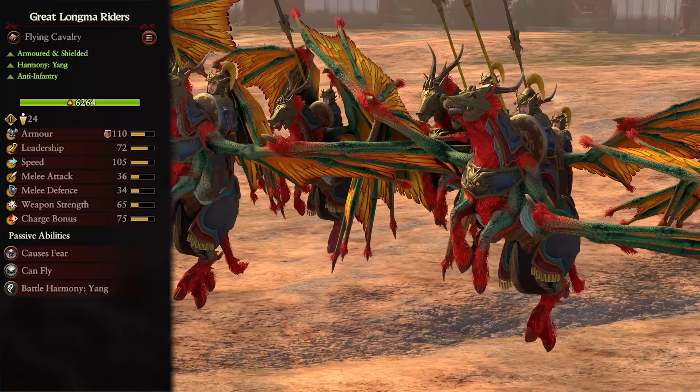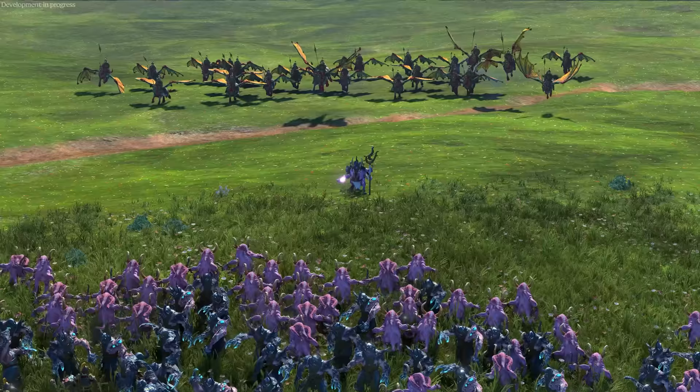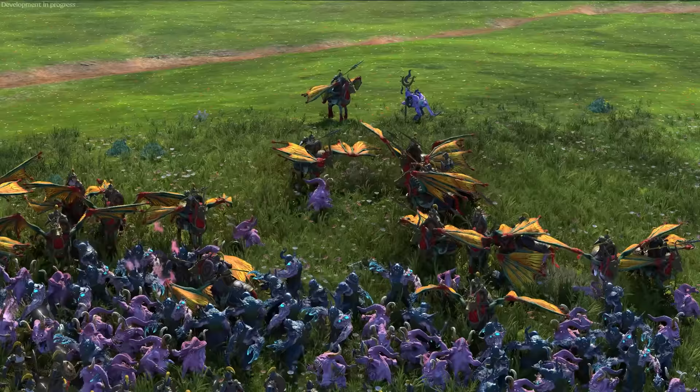And finally, we come to the Great Longma Riders. These are a tier 3 Yang unit, armored and shielded, dealing anti-infantry damage. These lads are basically the Jade Lancers but better in pretty much every way. First up, they can fly, so are extremely fast and can get over and around enemy lines with ease before charging whatever they see and likely breaking them on impact. They are insanely tough with a ton of armor and HP, especially for a low-entity unit. With such a juicy charge bonus, it's a waste to keep them in sustained melee - pull them out to cycle charge for maximum damage. If you aren't great at micro, you can stay in combat, but you are leaving a lot of value on the table.